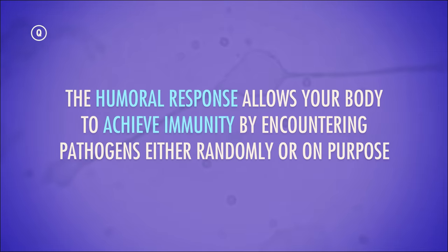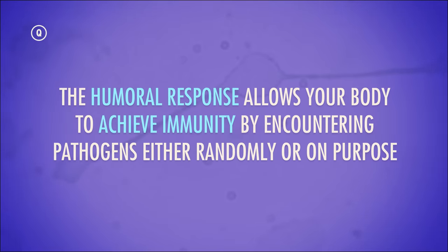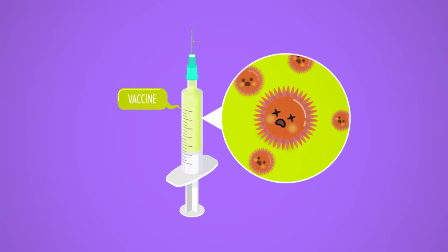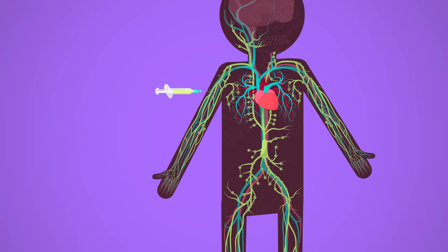The humoral response allows your body to achieve immunity by encountering pathogens either randomly or on purpose. Active humoral immunity is when B cells bump into antigens and start cranking out antibodies. This can occur naturally, like when you catch the flu, or get chicken pox, or pick up some nasty bacterial infection. Or it can happen artificially, particularly through vaccination. Most vaccines are made of a dead or extremely weakened pathogen, and they work on the premise that, because a secondary immune response is more intense than a primary response, by introducing a pathogen into your body, you're priming it to fight hard and fast should that antigen show up again. In the case of typically non-fatal infections like the common flu, this immunity should at least spare you from some of the most severe symptoms. But in the case of more serious diseases like polio, smallpox, measles, and whooping cough, vaccinations can be truly life-saving.